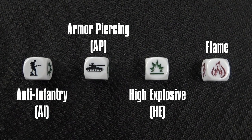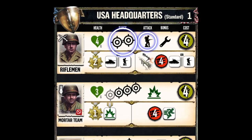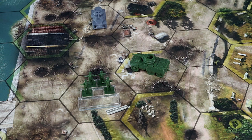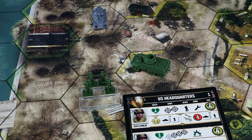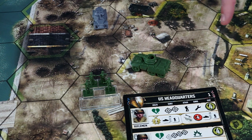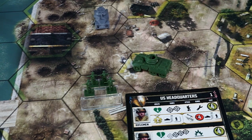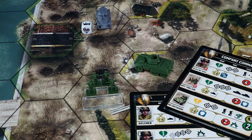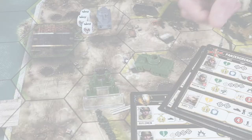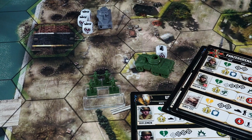Different unit types are resistant to different types of damage. A unit's range and damage are located on the unit's building board. Teams assign damage simultaneously. The type and amount of damage a unit assigns is located on their building board. The US Rifleman does one AI damage (anti infantry damage) by default, so it places one AI die onto its target. The Greyhound does two AI damage, so it places two AI dice on its target. The 2-2 armored car does one AP and one AI damage, so it places both of those dice onto its target.